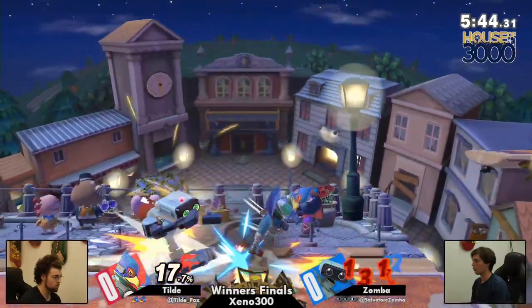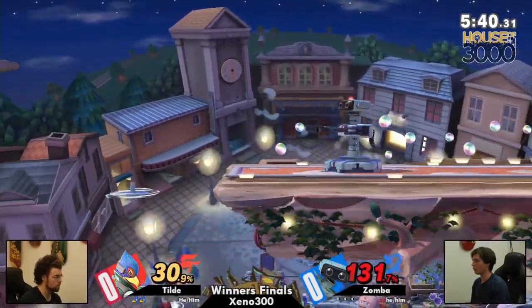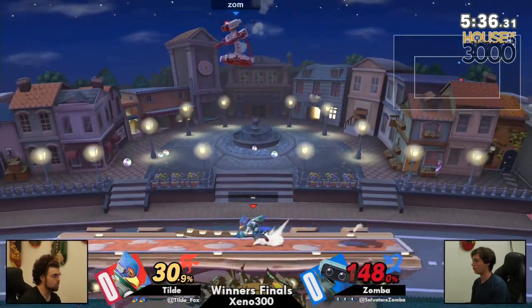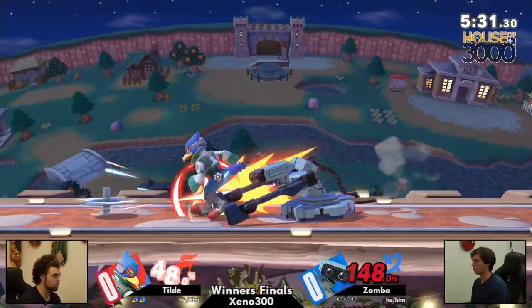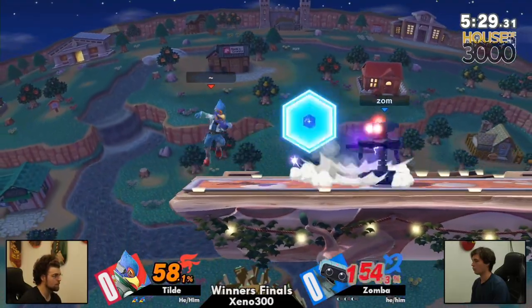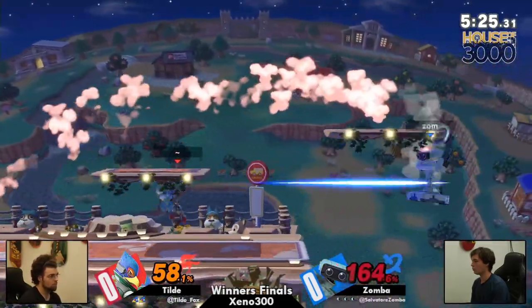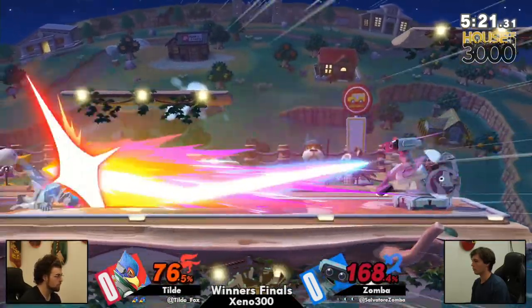We'll throw out that dash attack, coming down with a soft downer. It seems like Tilde has found himself in this position quite a bit. Luckily for him, I think maybe Zamba actually intentionally took that laser to make sure that ROB, despite how big he is and how comboable he is — 150 is combo percent for no character. We'll see.